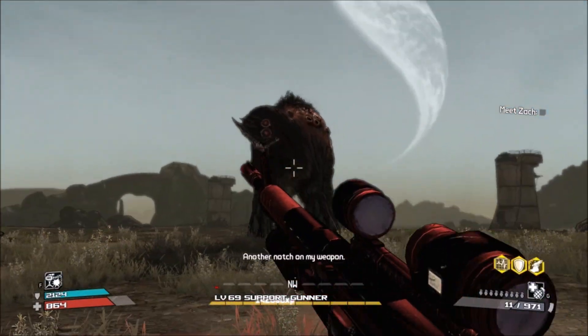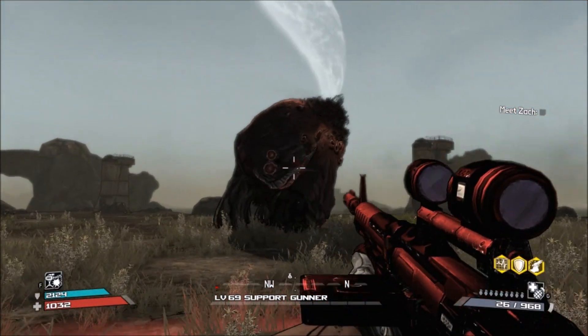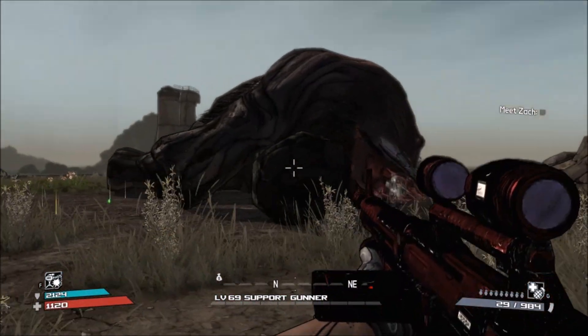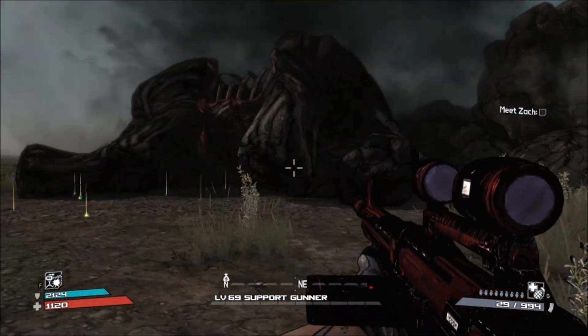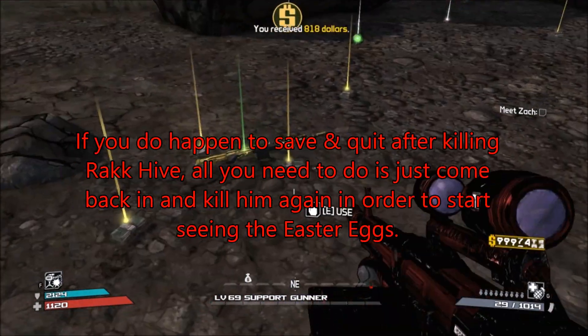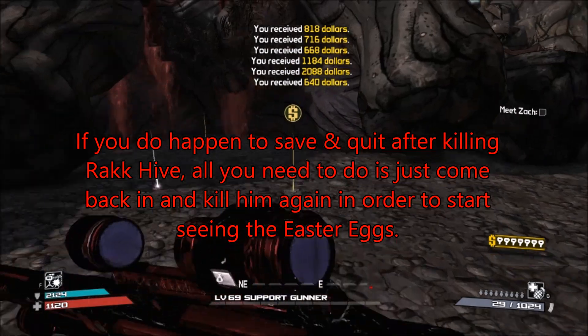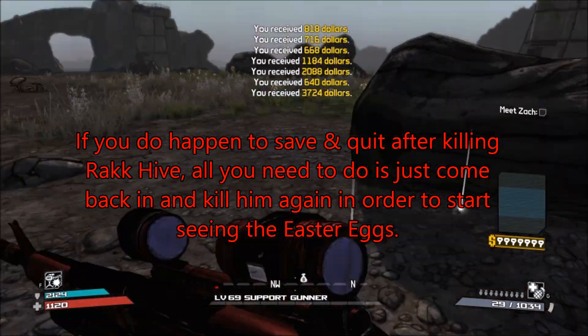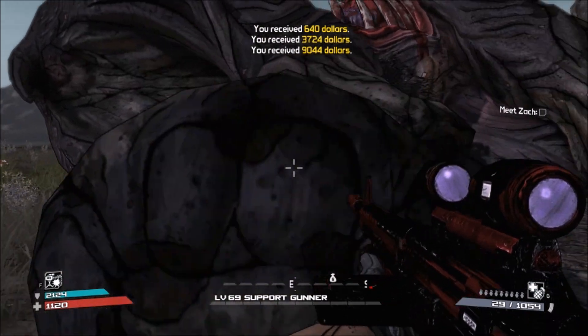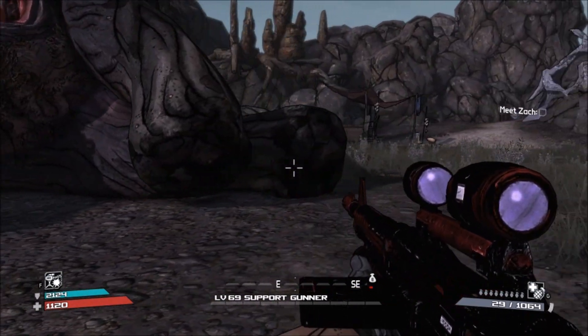I kind of skipped the battle, but anyway, like I said, this is the first and most important step — in order to get these hidden Rack Hives easter eggs to spawn, you have to kill Rack Hives. Now remember this, guys: do not save and quit after you kill Rack Hives. If you save and quit, it will wreck the whole easter egg — you will not be able to find and see these hidden dead Rack Hives, because that's what I think they are: hidden dead Rack Hives outside of all the maps in Borderlands.